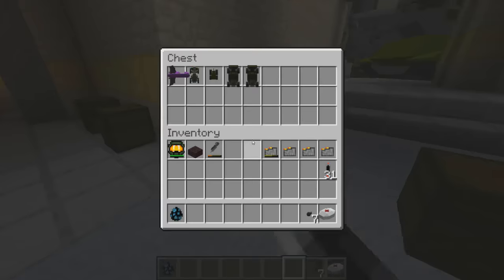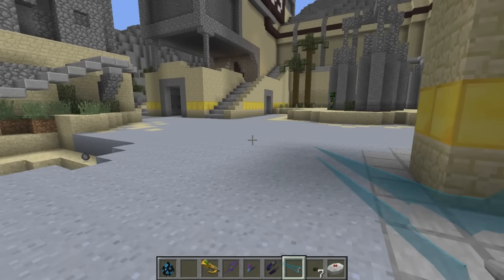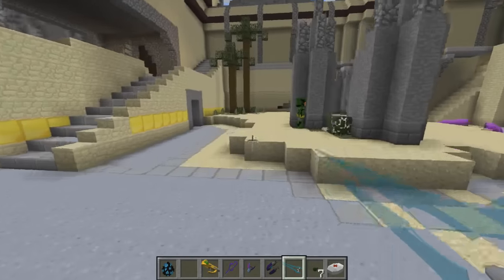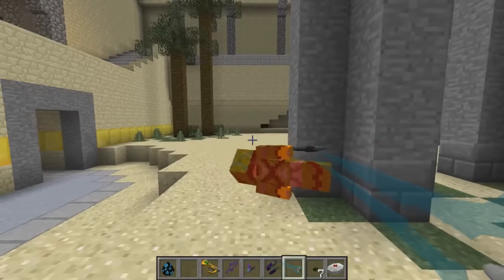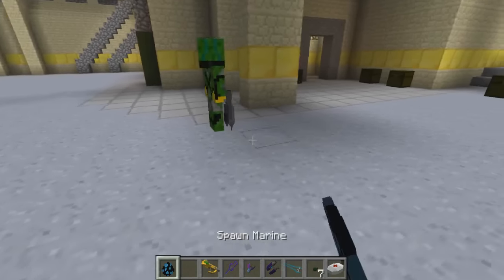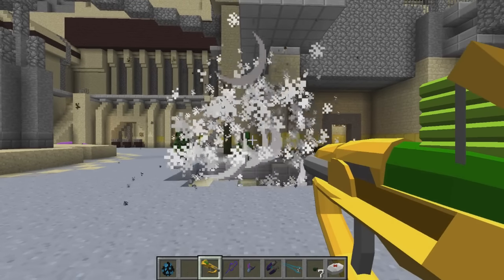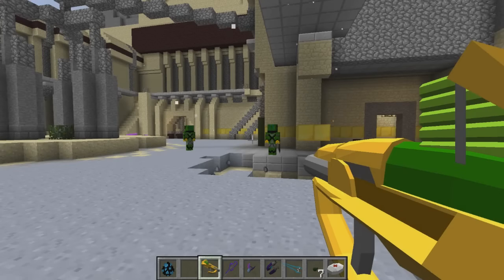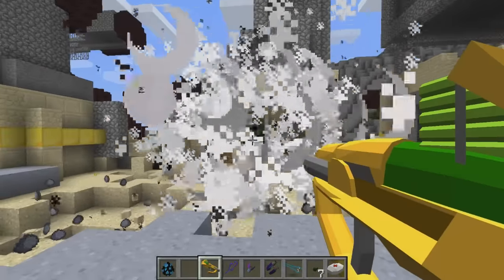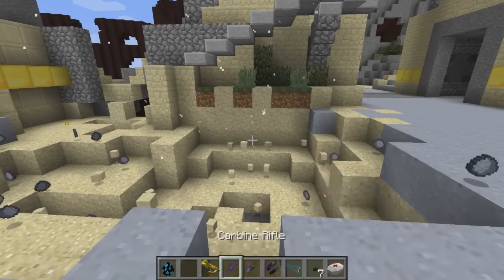Now let's take a look at the covenant weapons. We got ourselves the energy sword, which we're not able to sheath — so we should be able to sheath that. But it's got a cool model — oh my god, you're blowing me away with these models. And yes, we have the fuel rod cannon. Hasta la vista, baby. You're just going to live from that? We got a long reload time on that. But he died — great stuff.